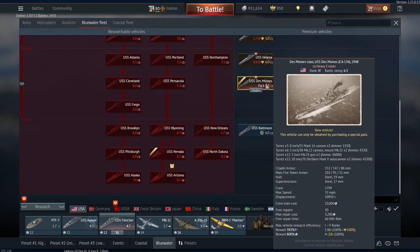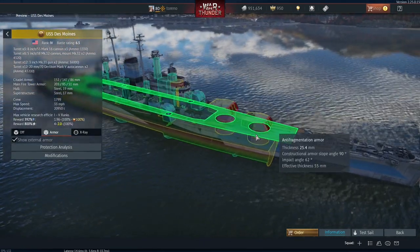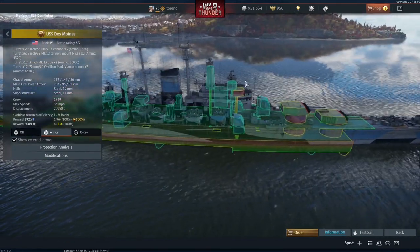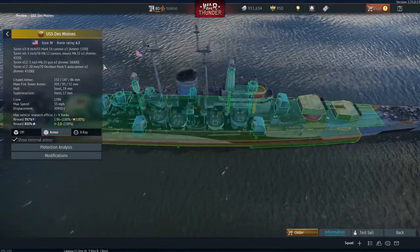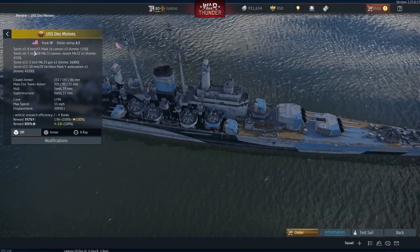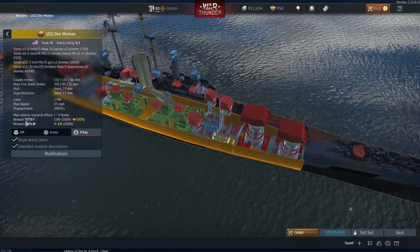Moving on, we come to the USS Des Moines, which is unfortunately a pack vehicle so you can only get it by buying the pack. I consider this to be superior to its sister ship the USS Newport News. They're basically the same ship, but the Newport News is in a later configuration where a lot of the anti-air armament has been removed. The Des Moines is in its 1948 configuration, so it still retains a lot of its anti-aircraft armament. It also possesses 9 8-inch auto-loading guns in 3 triple turrets, as well as 12 5-inch guns — very good for surface attack and against enemy aircraft.